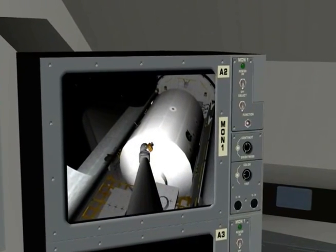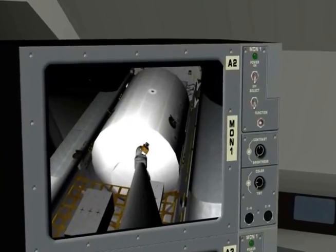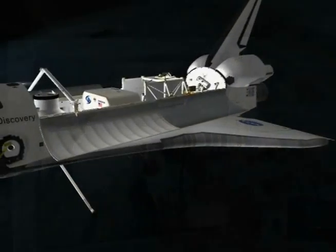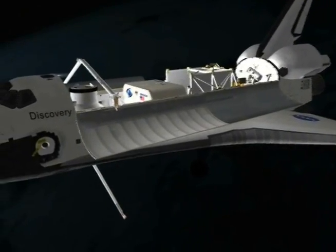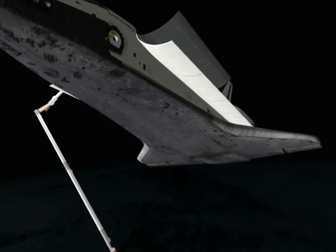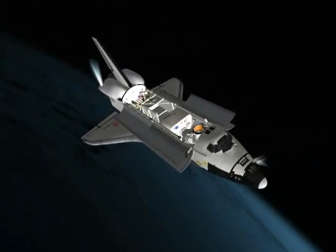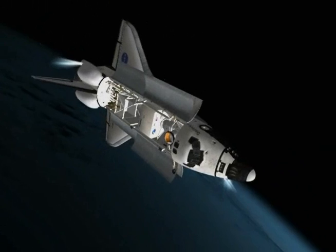From launch to landing, every button, command and action brings you closer to the authentic experience of mission sequences in beautiful detail. Assume the place of the shuttle commander, pilot and mission specialist. Operate switches and systems and control the RMS arm while enjoying the realistic view of the 3D virtual flight deck.